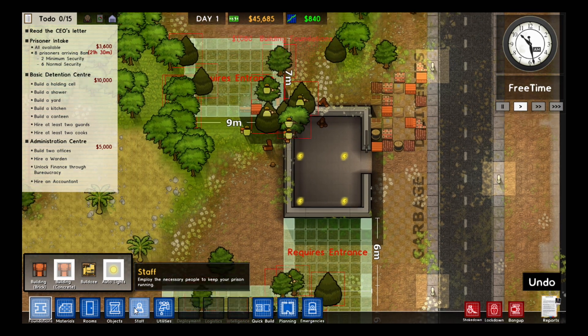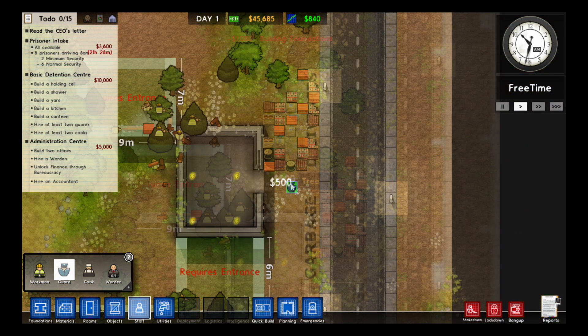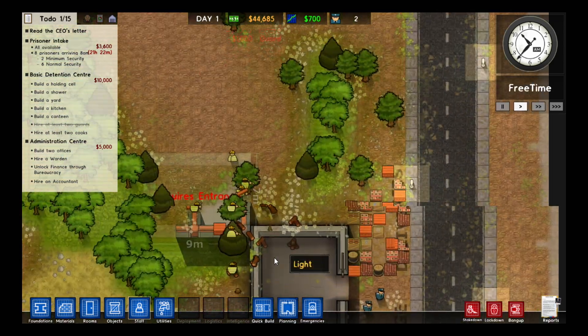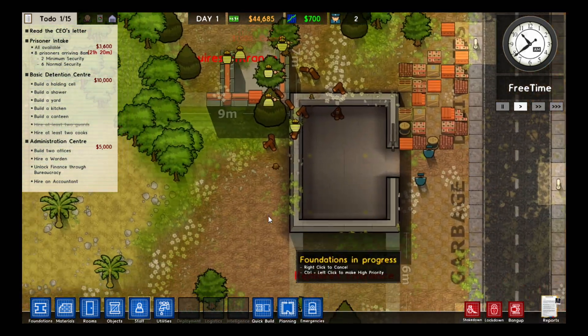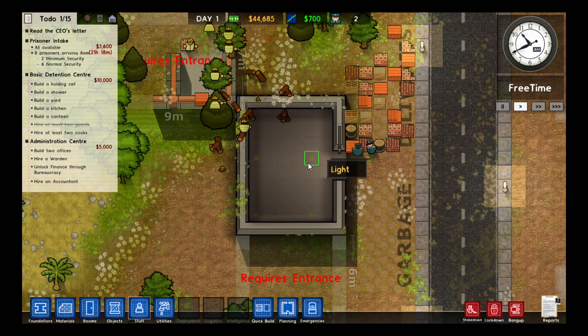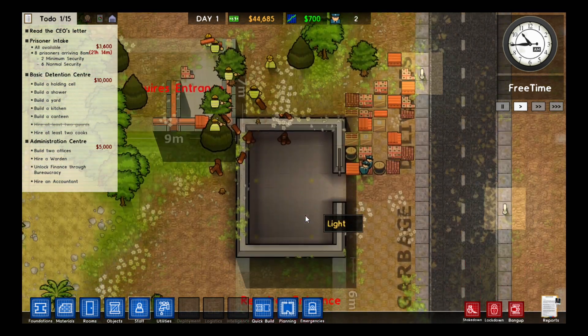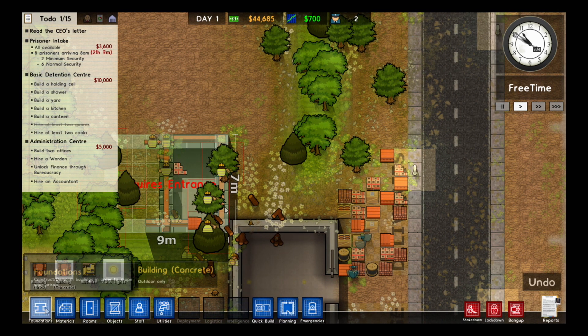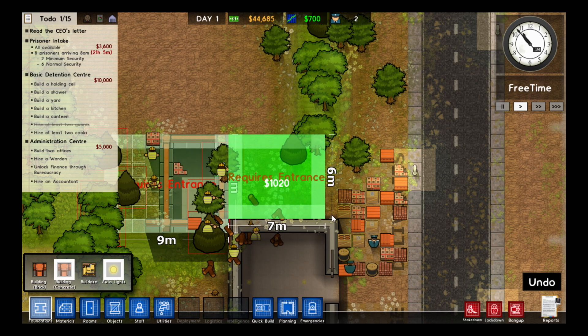It's generally a good idea to hire some guards to begin with, so when prisoners do arrive they've at least got someone holding them there. Something I should build straight away — you can see these little flashing power symbols. Those are lights and they need to be powered, so I should probably build a utility room so I can generate some of my own power. I'll just build it off to the side here.